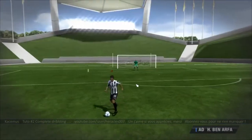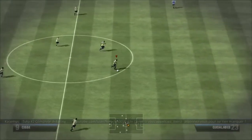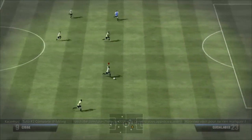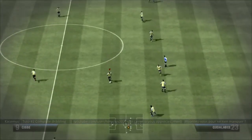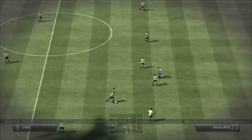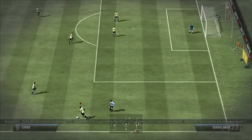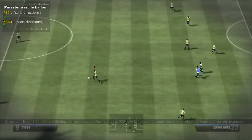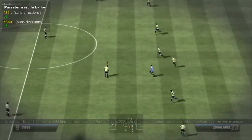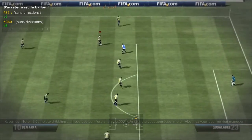On va voir comment arrêter son ballon, arrêter sa course. On démarre un match d'entraînement. Je vais vous expliquer les différentes façons de stopper sa course dans FIFA 13. La première : appuyer sur L1 (ou LB sur Xbox), relâcher toute direction, et appuyer sur L1.